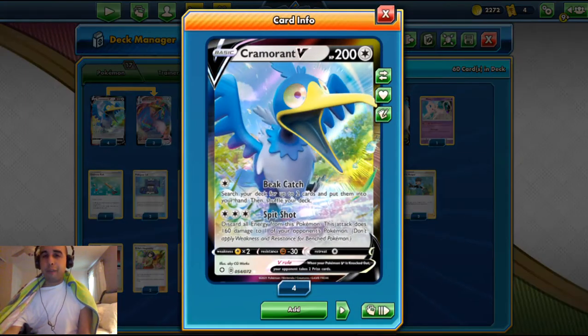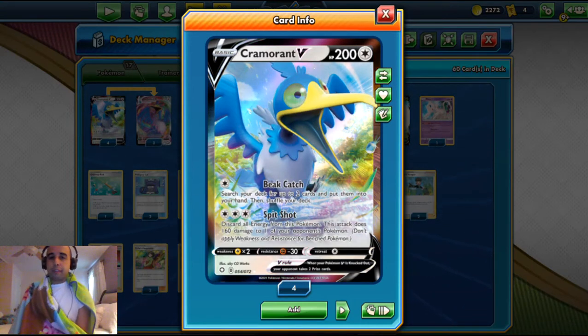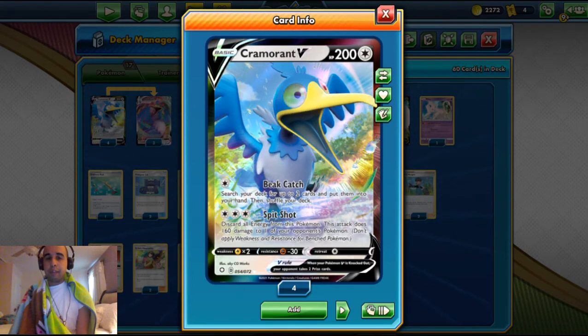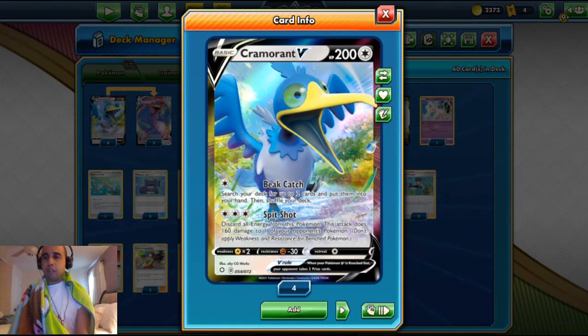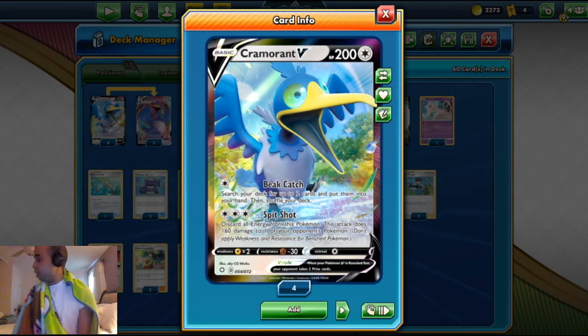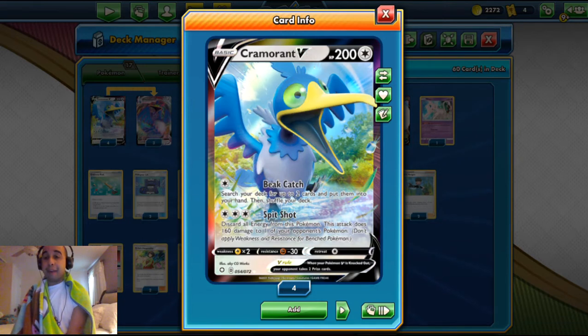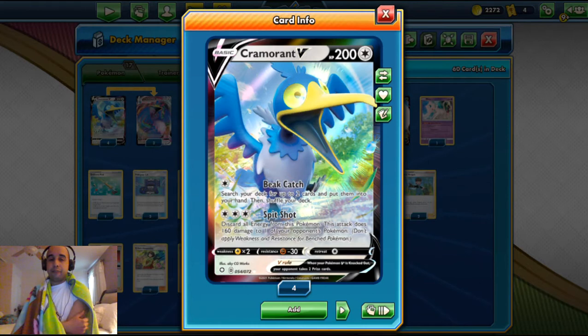We play the 4-3 Cramorant VMAX line. Cramorant V has 200 HP; it's a colorless-type basic. For a colorless energy, you got Big Catch — you search your deck for two cards and put them into your hand, then shuffle your deck. It's good when you're going to tag him with the deck, so you can search out two cards that you need. Say you have a Porygon on your bench and Cramorant active — you can search for the Rare Candy and Porygon Z so you can get it out that same turn.